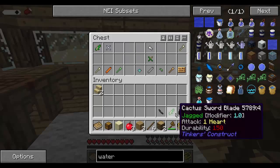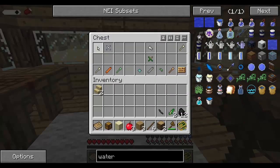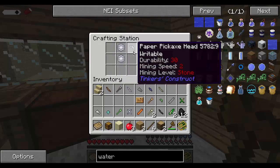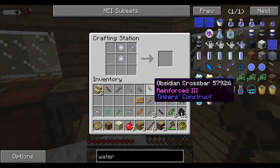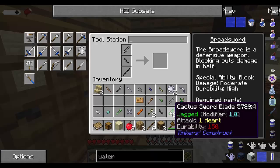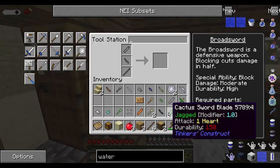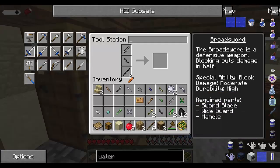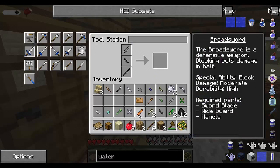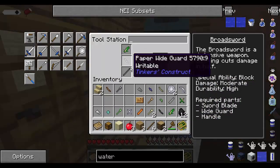It looks like we can start making something. I can make some weapons and tools with all this stuff. We have some paper — I'm gonna take this paper guard. I need to go into here and make a sword. Wait, this does one heart, this does one heart too, this is 0.5. I'm gonna use this one — 150 durability, 180, and it's jagged and will give me a plus one modifier.